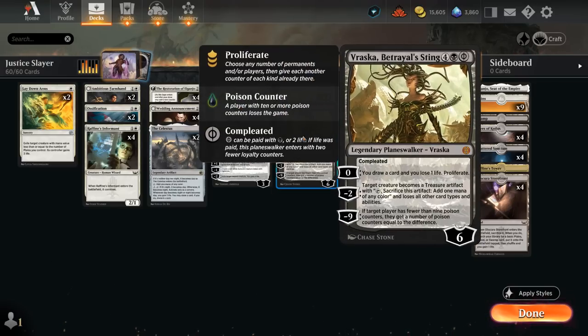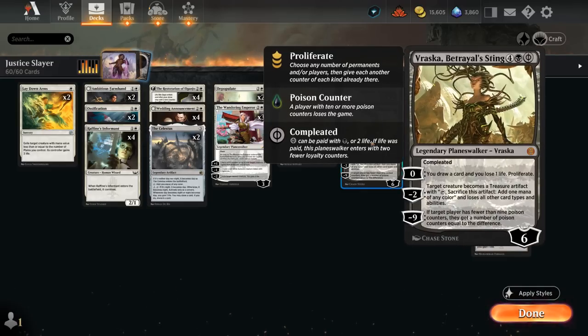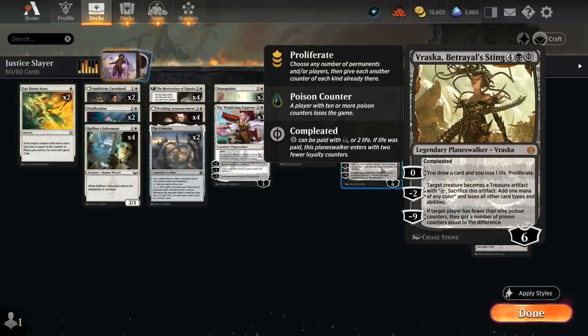We also have Vraska, Betrayal's Sting, which we can cast at 5 mana if we pay 2 life, or 6 mana if we cast it for double black. It can come into play using the 0 ability to proliferate, in addition to drawing a card at the cost of 1 life. By proliferating we add extra loyalty to all our planeswalkers, but we also get to add more plus-1 counters to some of our creatures — great synergy with Invoke Justice. The minus 2 can exile opposing creatures, turning them into treasure tokens, and the minus 9 ultimate can apply 9 poison to the opponent. We could then Invoke Justice to bring back our own Vraska, and proliferate once again to finish the opponent off by applying the 10th poison counter.